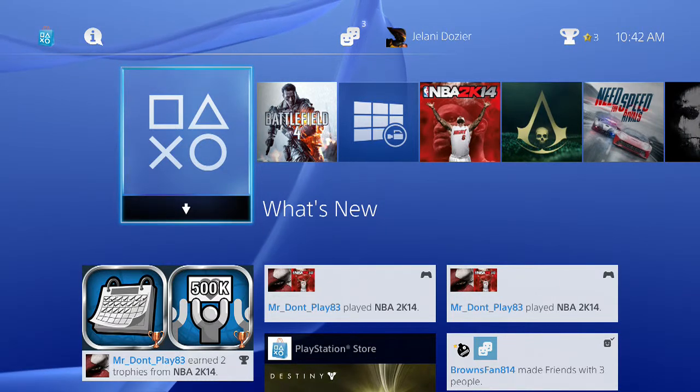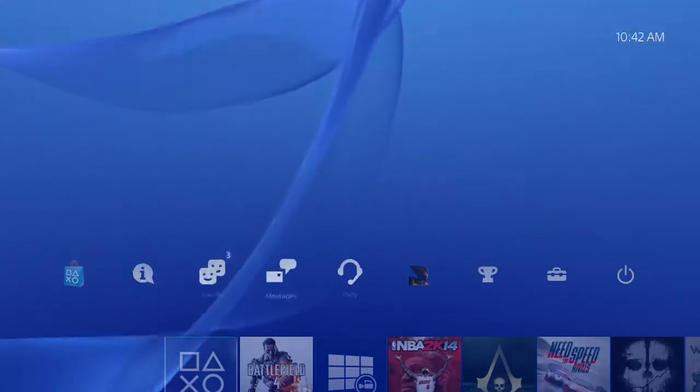Hey guys, I'm Glipis here and I'm gonna show you guys how to check your trophies on the PS4. What you need to do is go to What's New, go up and go over to your trophies right there.